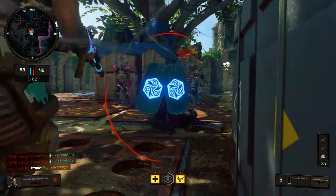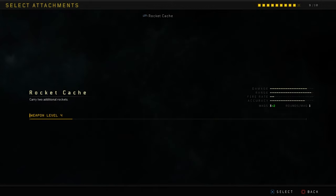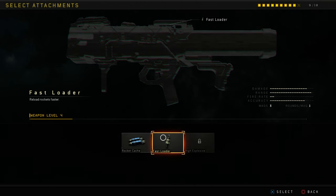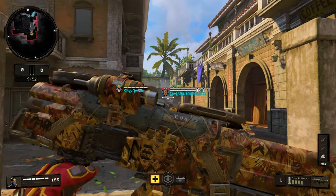Come here, let me punch you! Oh my god. Well, we won and I went 18 to 13. I mean, I probably only got a few launcher kills but that's okay. You can put an optic on this thing — oh my goodness. Fast Lock makes sense, carry two additional rockets — yes please. This thing looks good.